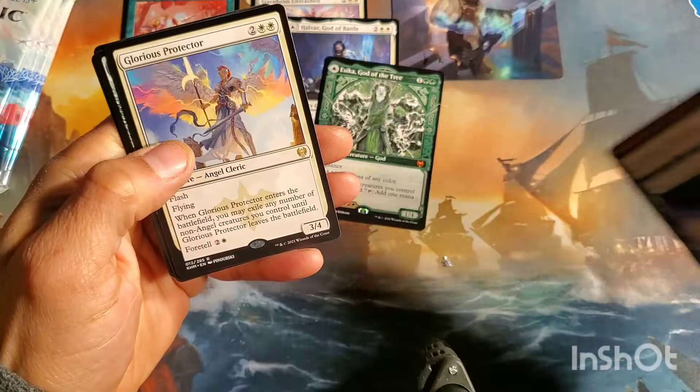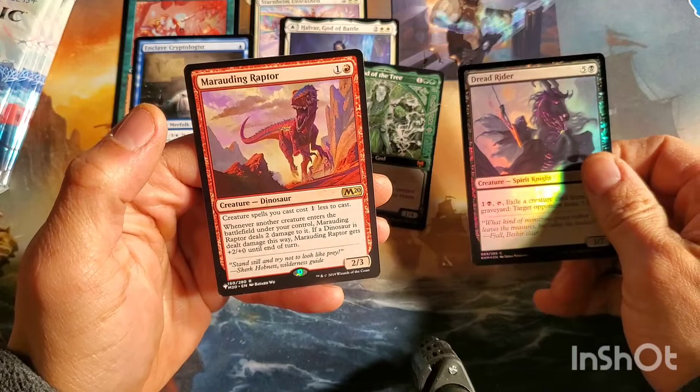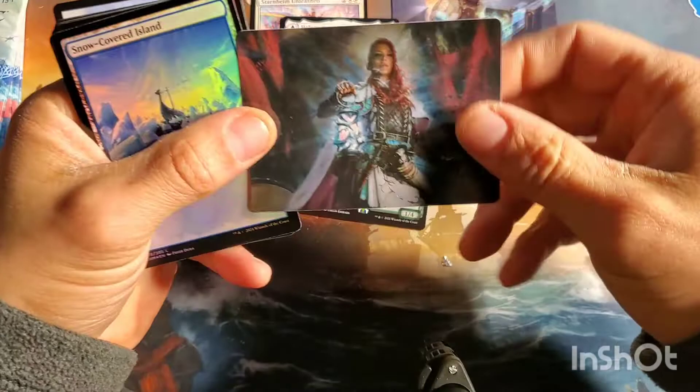Running low on packs. Glorious Protector, got the troll again, Dread Rider. And Maul - this was one of those cards that got banned. I believe - no, there was another dinosaur that prevented you from gaining life. Marauding Raptor, M20 - wasn't that long ago. God of Fright, and I got a foil snow covered island - I'll take it.